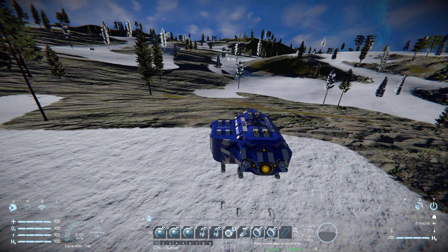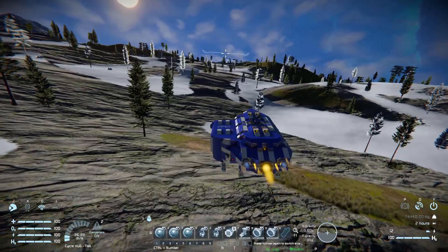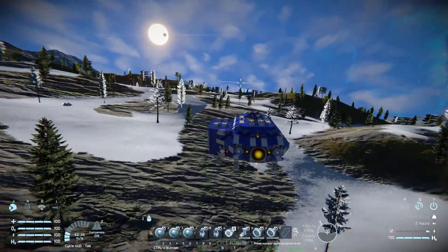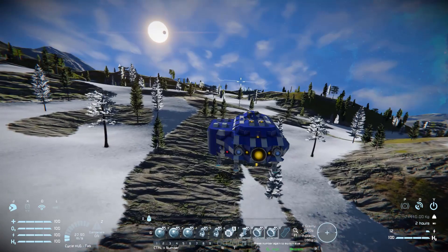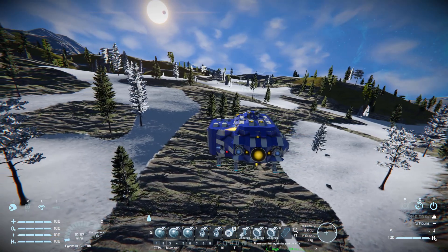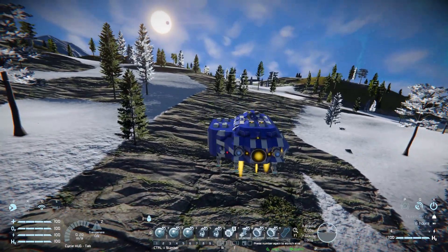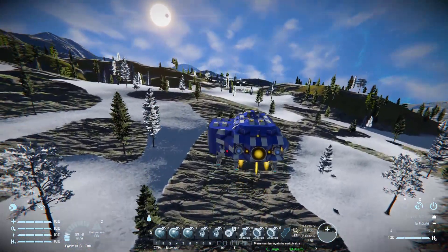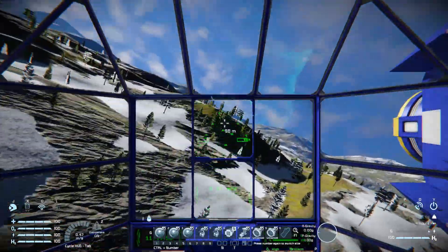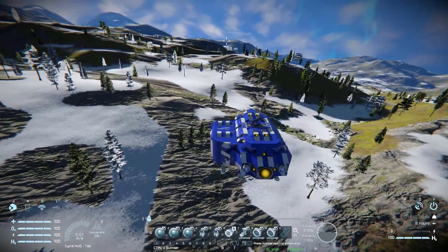With the hotbar covered, let's quickly come off the ground and do a thruster test before heading to space with the deadly re-entry mod. Moving forwards we get quite nice speed thanks to the hydrogen thrusters; coming to a stop doesn't take too long. Moving left and right gives responsive controls with nice speed. Moving down gives great speed and moving up is even better. The rotation is quite floaty given the very low mass, but that suits this size of ship.